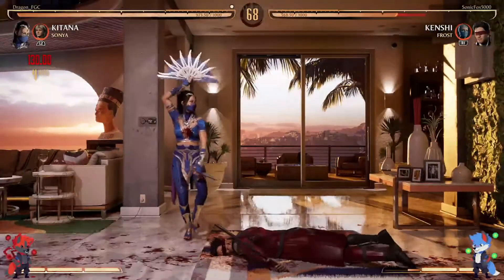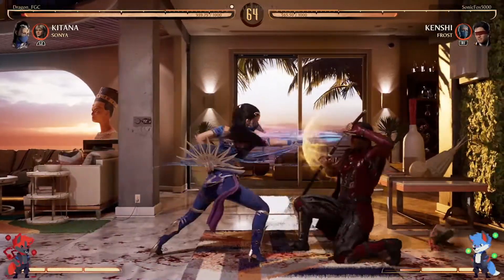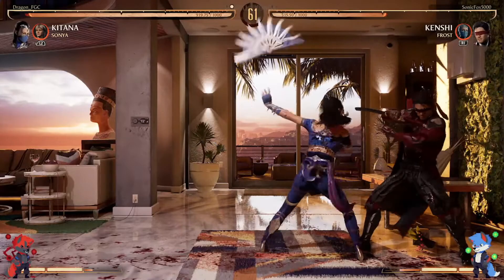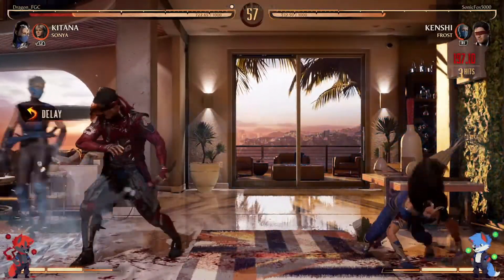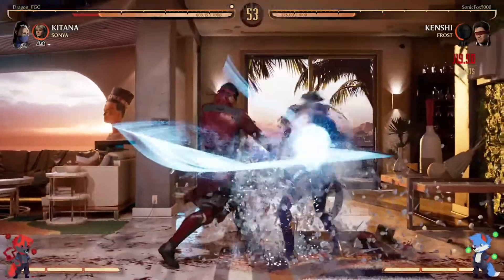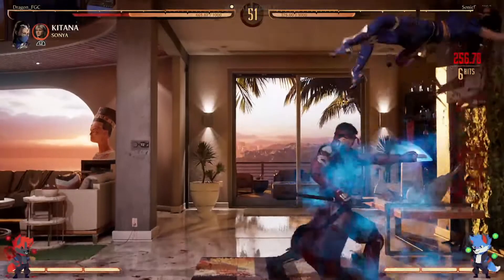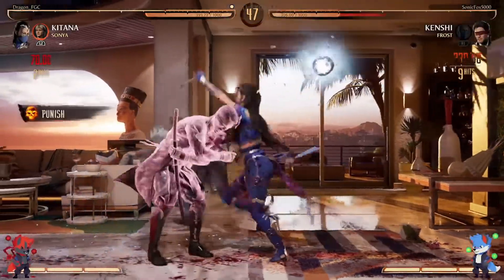Here's the thing about Katana — having slower buttons, like 8 and 9 frame buttons, is really terrible on MK11. But on this game you could use cameos to make up for that, like ambush cameos and stuff. She could be good, I don't know. I've only watched some Katanas and played against one, so I'm not very knowledgeable.